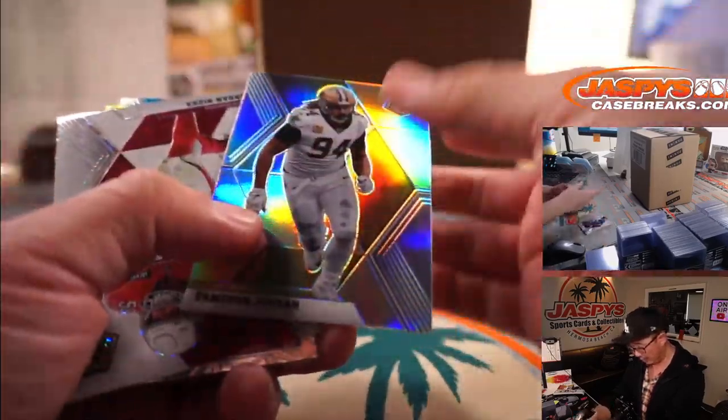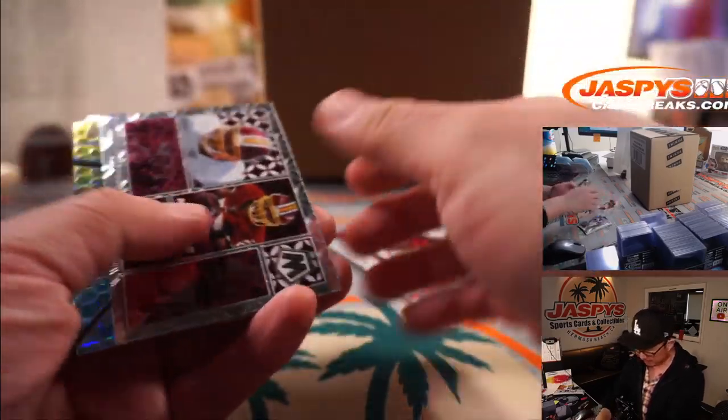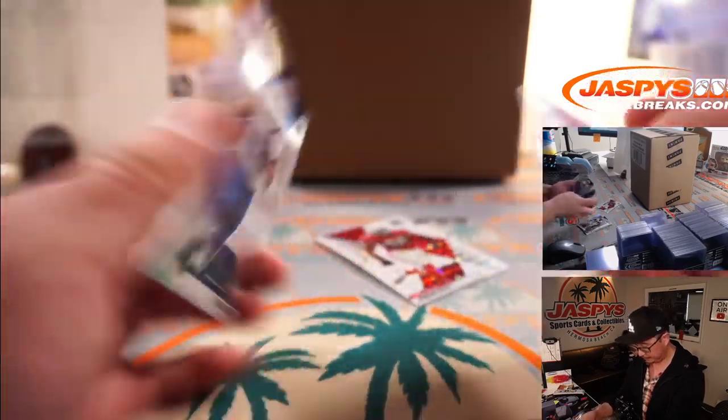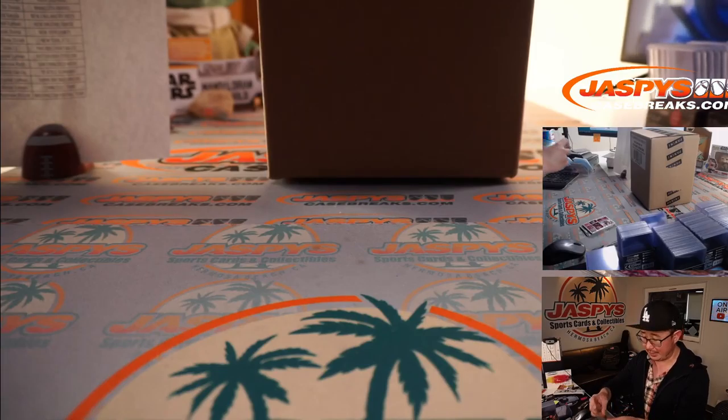It's Cameron Jordan and a white prism, Jordan Hicks — it's 25. Nice. That's a cool-looking parallel for Tom and the Cardinals.